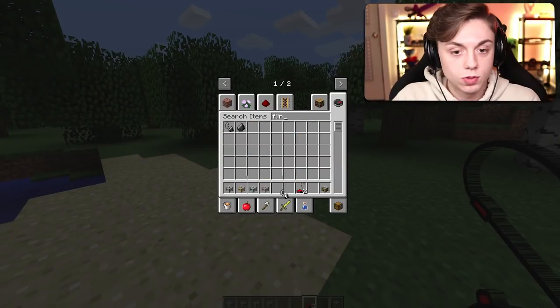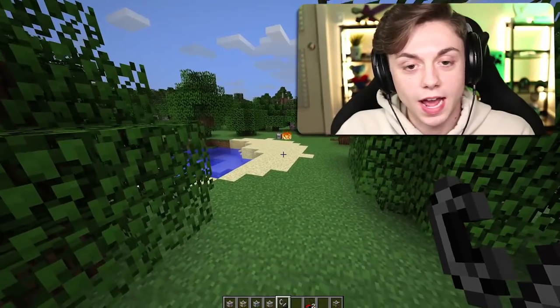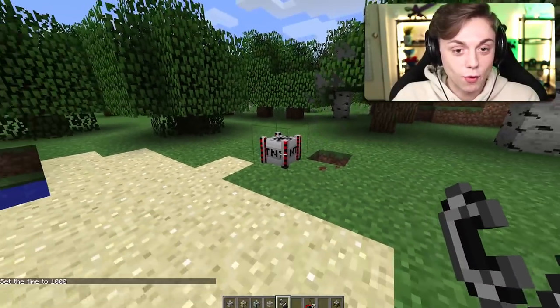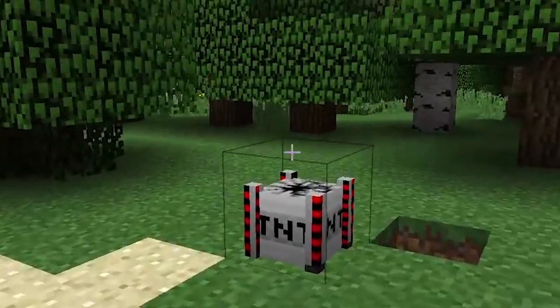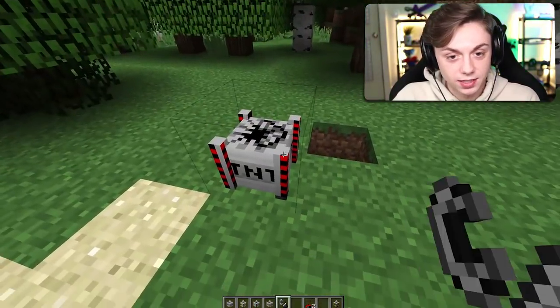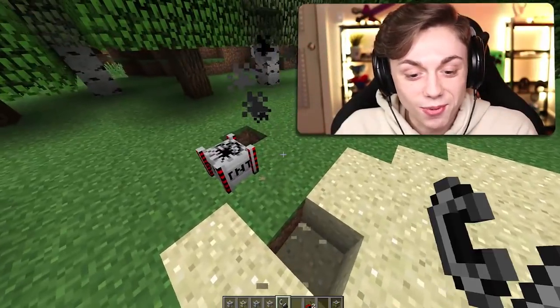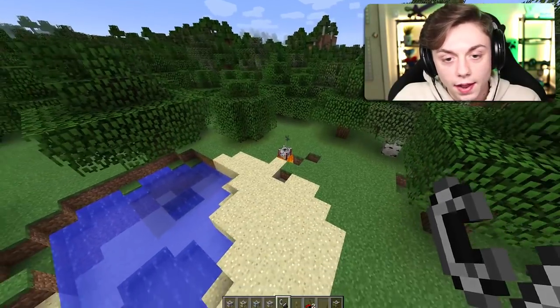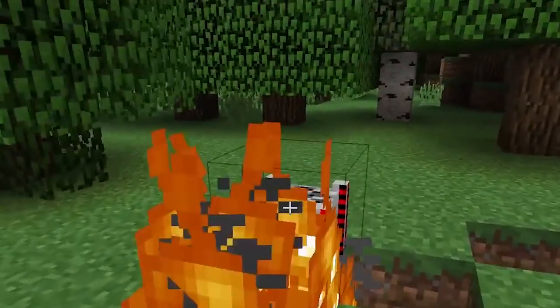Let's try the iron with the flint and steel. Doesn't seem to be doing much. Going for it — didn't do it. Going for it again — didn't do it. What is this madness? Why did the other ones work so well? What do you need — a redstone current? Oh yeah, there you go — that's gonna cook!